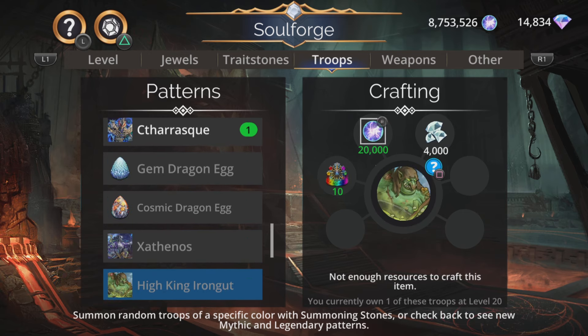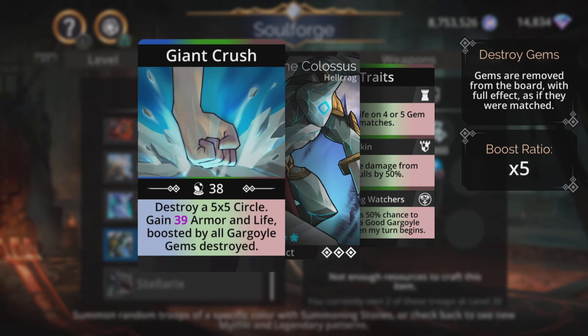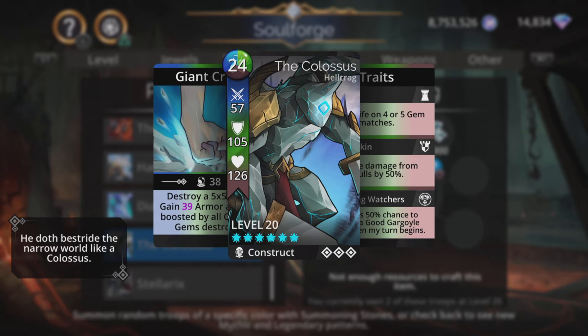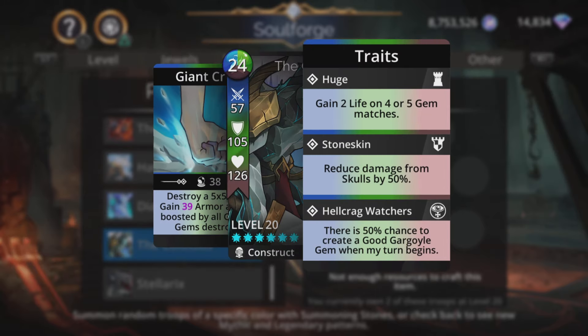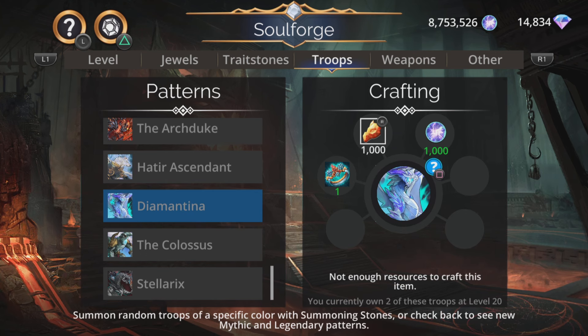Let's start with the mythics and work our way up. We have the Colossus - destroys a 5x5 circle, it's not really a circle but the best the game can do considering the shape of the gems. Then gains magic plus one armor and life boosted by all gargoyle gems destroyed. It does get a guaranteed amount of mana and armor and life, and it can be boosted quite significantly by those gargoyle gems. But people like troops that do damage more than anything in this game. Reduce damage from skulls by 50% and there's a 50% chance to create a gargoyle gem when my turn begins. A bit of a dull troop - nothing too exciting about the Colossus.